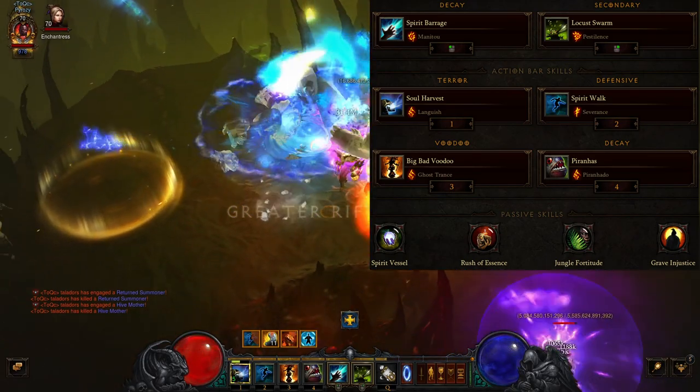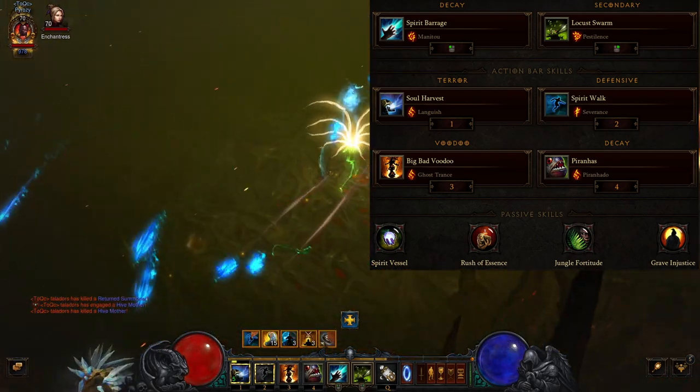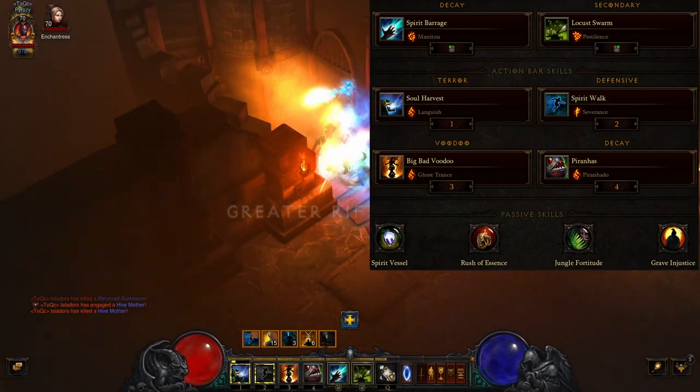Big Bad Voodoo with Ghost Trance for defense — you can substitute Slamdance if you feel like you have enough defense — then Piranhado with Piranha to group the monsters.